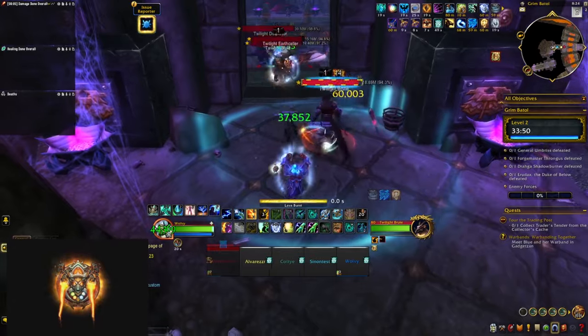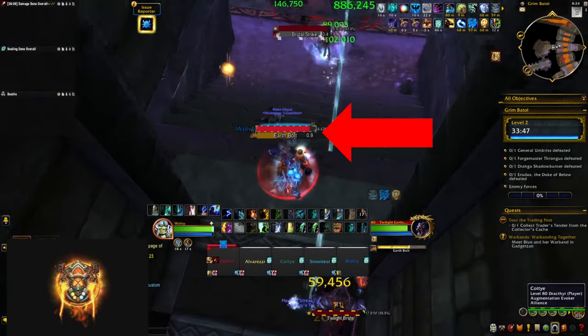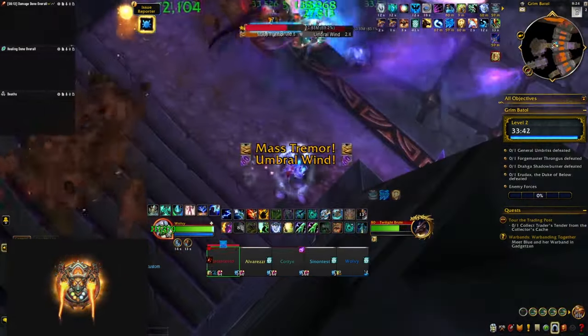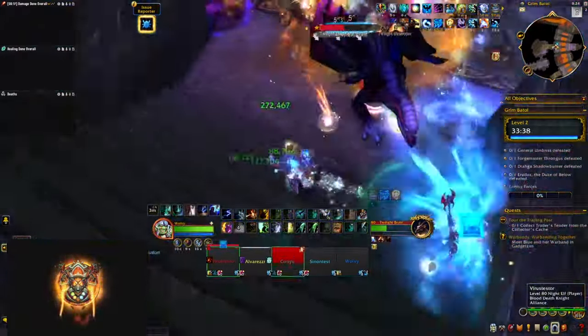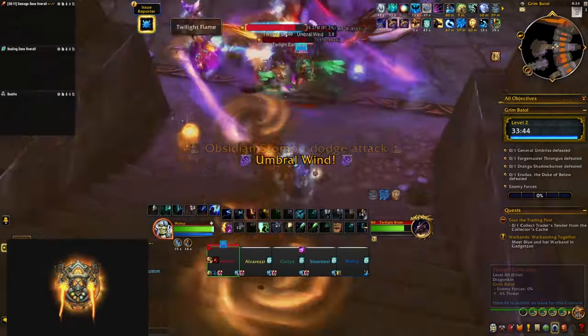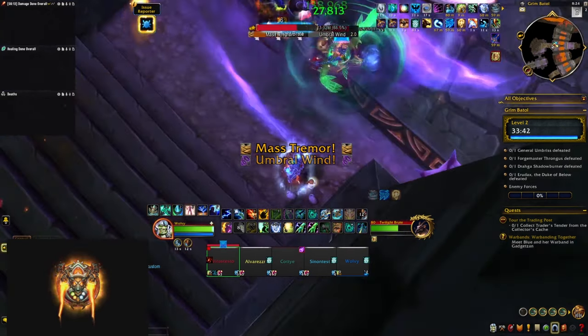At the start of the dungeon you're going to fight some earth callers — interrupt their earth bolts as many as you can, but make sure to save an interrupt for their Mass Tremor as it does heavy AoE damage to everybody in your party while the earth bolts are single target. The brutes are going to slap your tank and cast Obsidian Stomp which is swirlies on the ground that you need to dodge. And when the big destroyer drake casts Umbra Wind you are going to get pushed back — so make sure your back is towards the wall and not towards the abyss in the middle, as you die if you get pushed there.